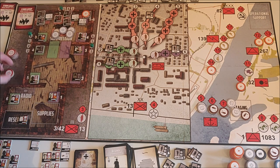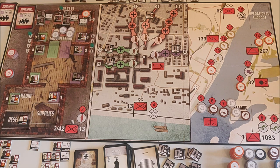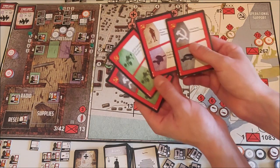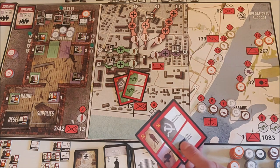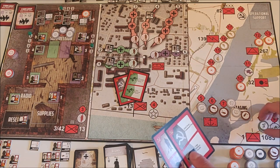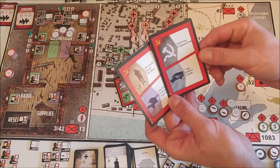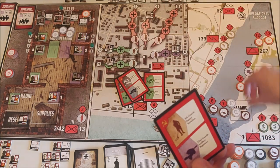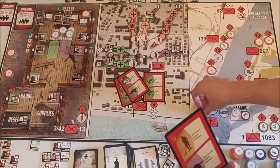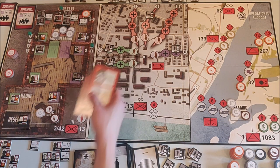I feel a lot safer right now — it was a close call just recently. For some of the remaining cards I need to invest in AA again. I'll use two cards to get AA tokens in the 1083rd, then move my supplies from the Volga Military Flotilla into Pavlov's house. Those are my actions.